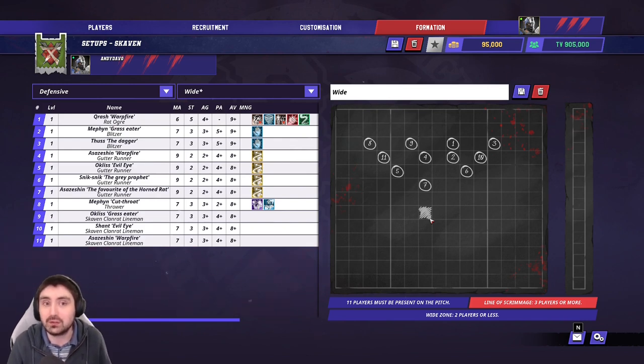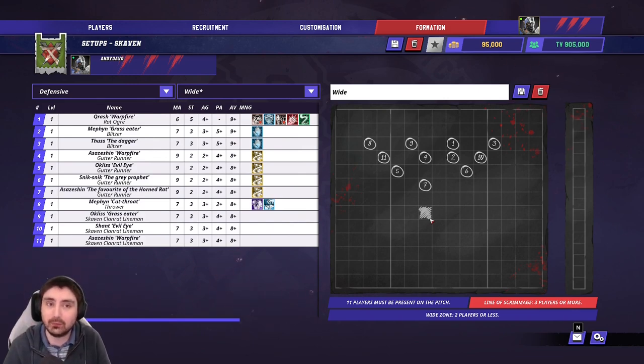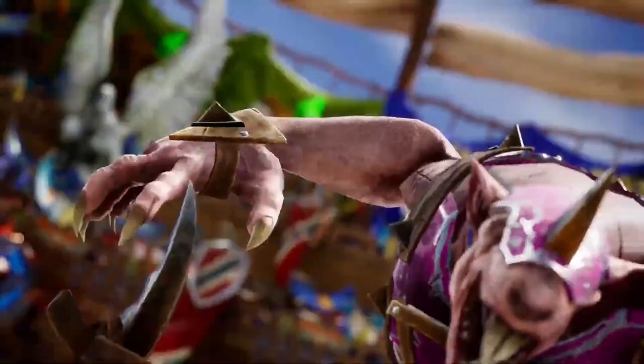On defense there are two main strategies. First is high-pressure ball: kick into a corner and chase after it with everything, trying to break the cage before it even forms. This is super effective with Gutter Runners — the rest of your players are movement seven, so kick and rush works well. On turn one, do not consider defending at all — nobody needs to stay in your half. You want your opponent to attack into your half so you can chase them down.